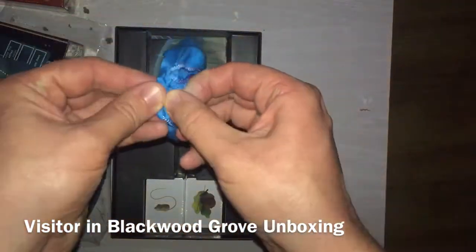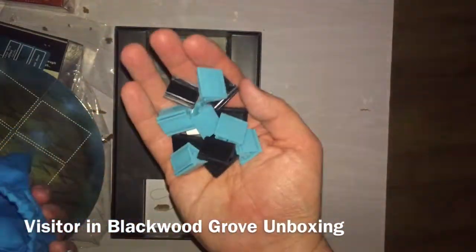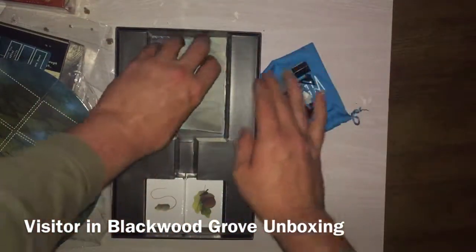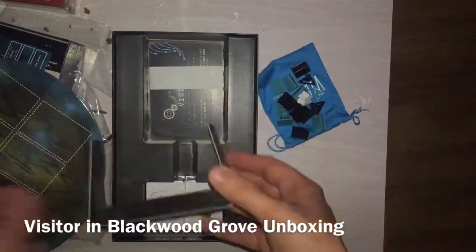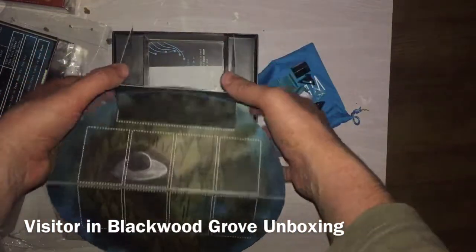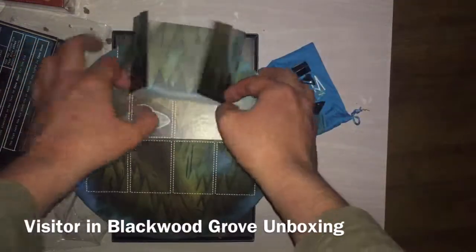Oh, a nice little dice bag — I love it, although I don't believe it's dice in here. We've got little standees, which is good. And on one side there's a screen for the visitor so he can disguise what he's doing. That lines up with the artwork very nicely.